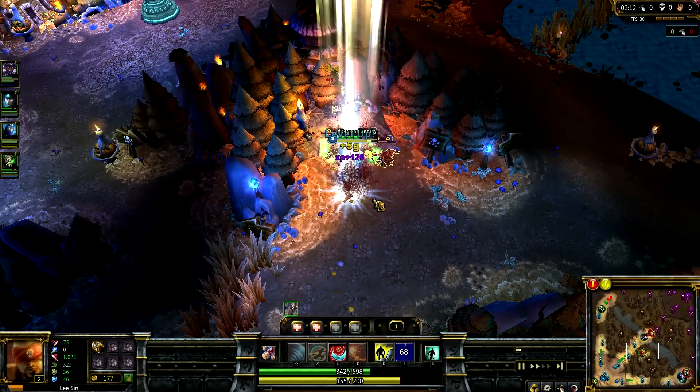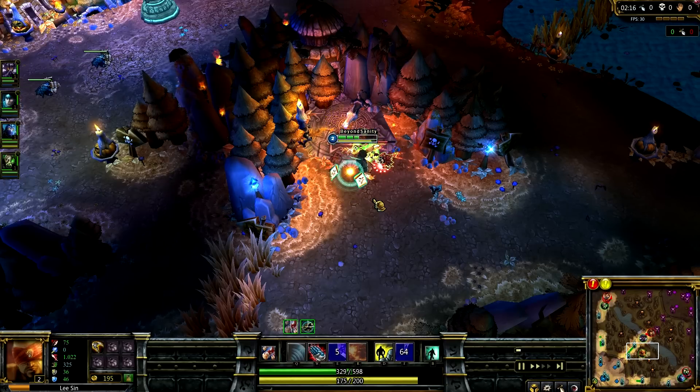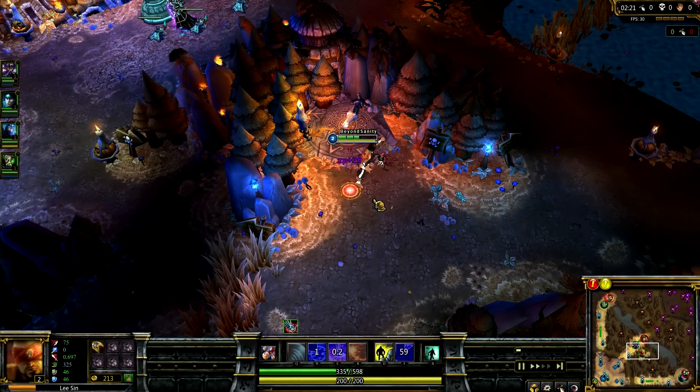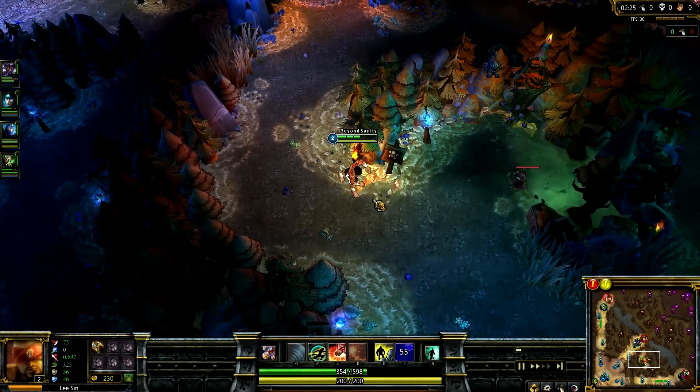As you can see here, after completing wolves I go straight for wraiths, smite the blue wraith, and then go down to double golems at the bottom.